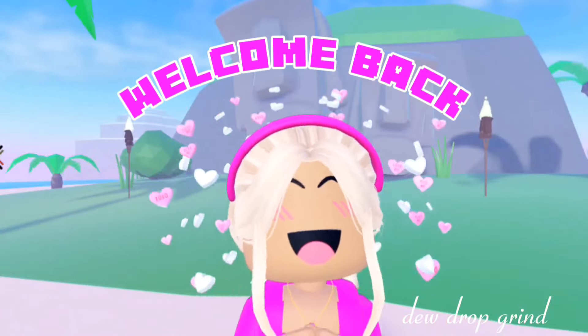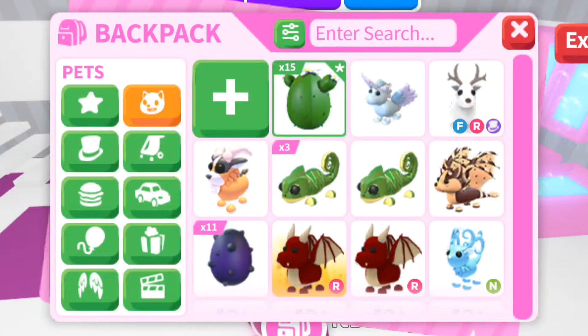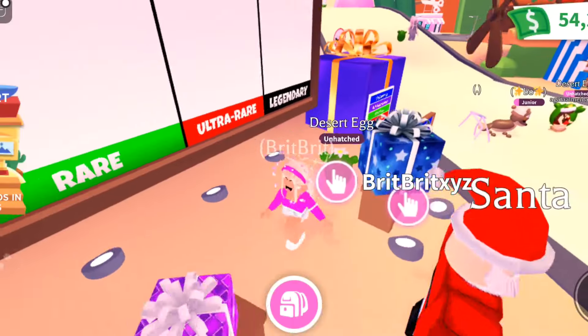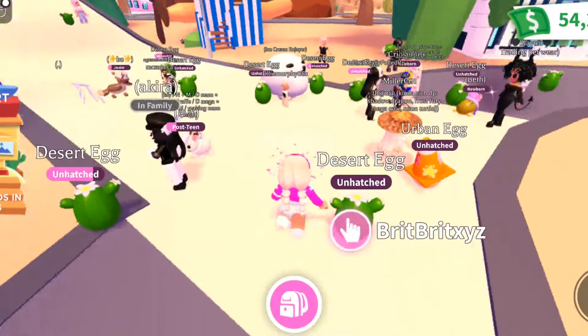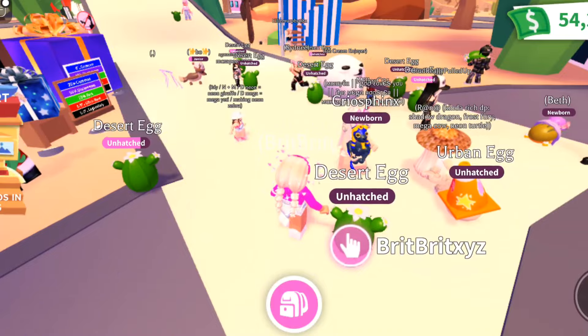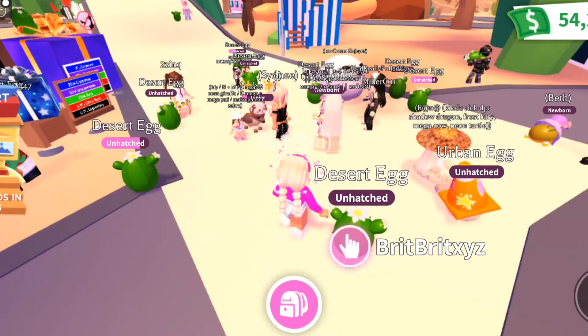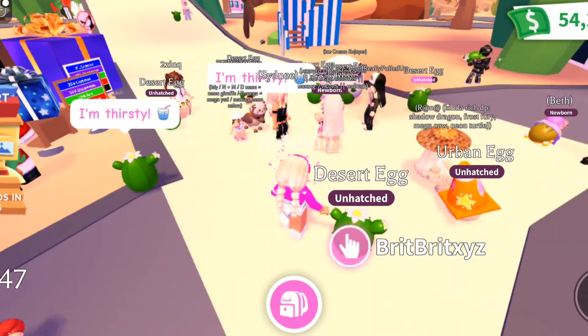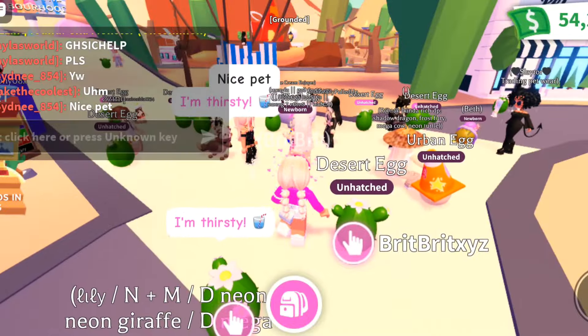Hey guys, Britt Britt here, welcome back to my channel. Today the new desert egg dropped and I bought 15 of them to see what I could get. In my 'how to get a rich inventory' video, my very first tip is to buy new eggs as soon as they come out and trade them for pets. In this video, I put that tip to the test.